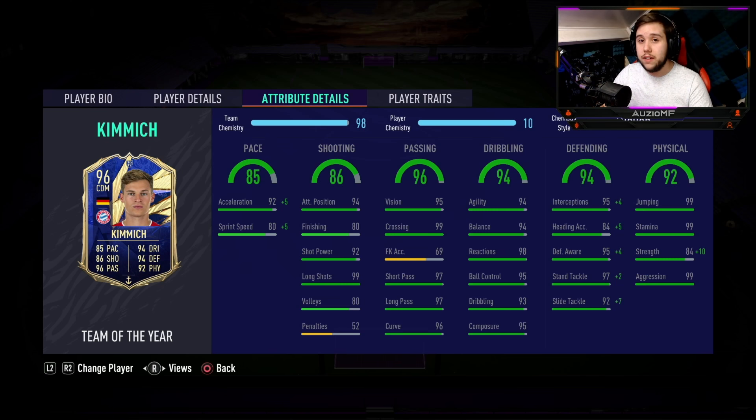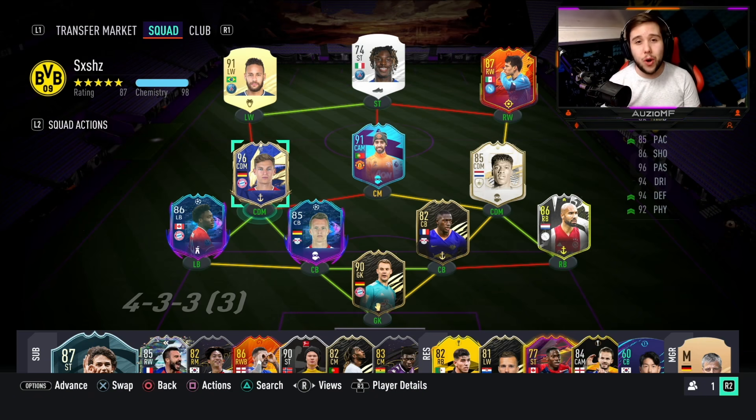Defending — 4 out of 5 stats are 99: 99 interceptions, 99 defensive awareness, 99 standing tackling with 99 slide tackling as well. That is absolutely insane. And then you go over to the physicals and see more 99s: 99 jumping, 99 stamina, 99 aggression with 94 strength as well.